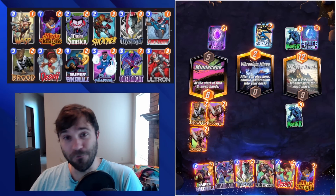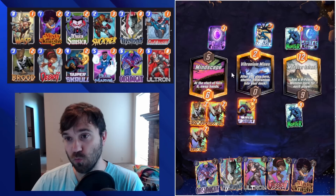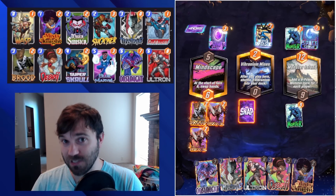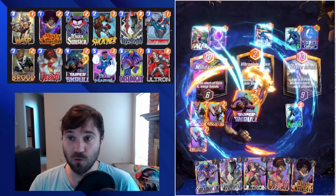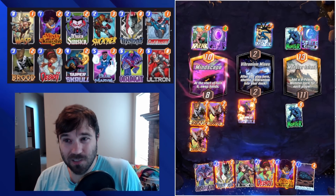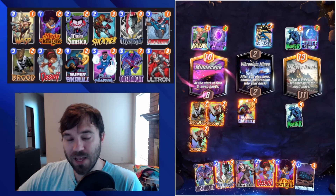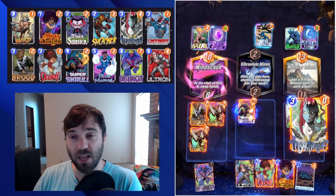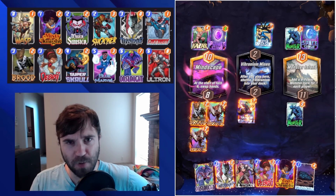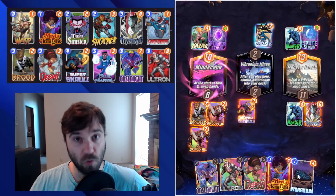Patriot is one of those where if they happen to have any ongoings, that's fine — you can get some really good value from your Super Skrull. But if not, you're still going to be slamming a lot of points very consistently onto the board through your Shocker, Misty Knight, Wasp, Patriot, Blue Marvel, and potentially Onslaught. And if your opponent happens to have any — maybe it's a mirror match — all of a sudden you can have five Patriots instead of the two you'd normally be maxed at, and you'll just blow them away.